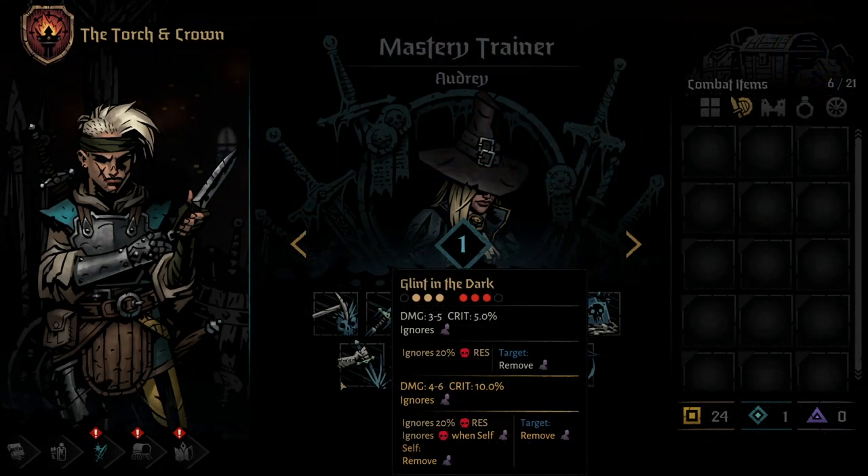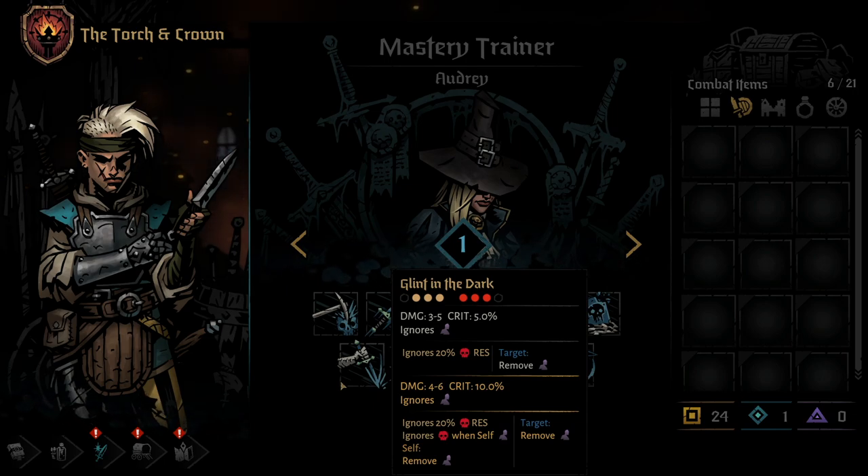The next unlockable ability for the Grave Robber is Glint in the Dark. This skill can be used from any of the first 3 positions and hits any of the first 3 enemy positions. Glint deals moderate damage, has low crit, but it ignores stealth as well as 20% of the enemy's deathblow resistance. Using a Mastery Point here will increase the damage and crit as expected, as well as cause Glint to completely ignore the enemy's deathblow resistance if she is stealthed.